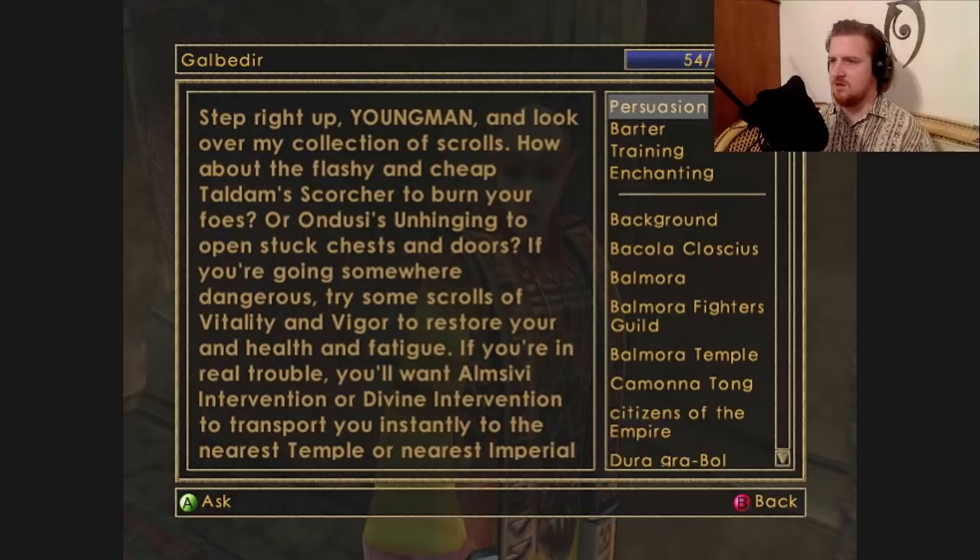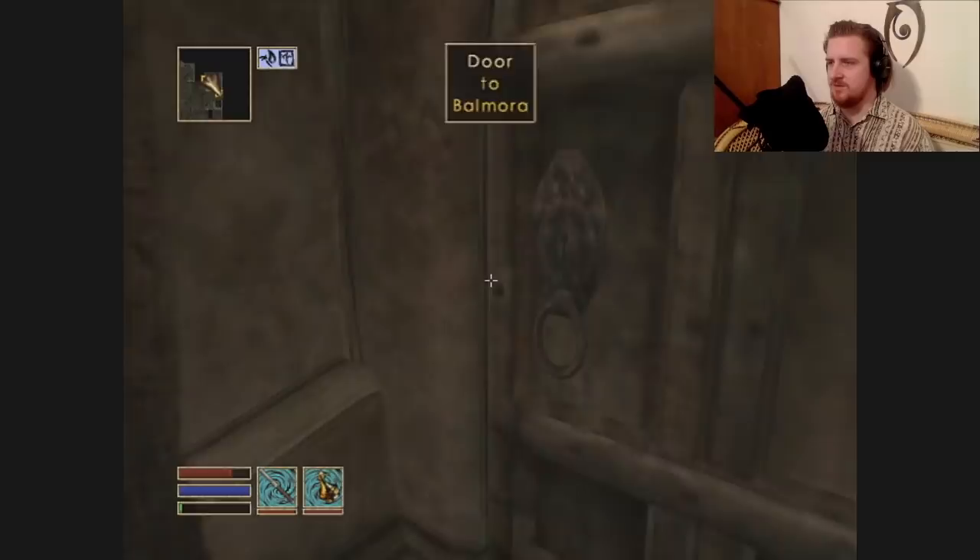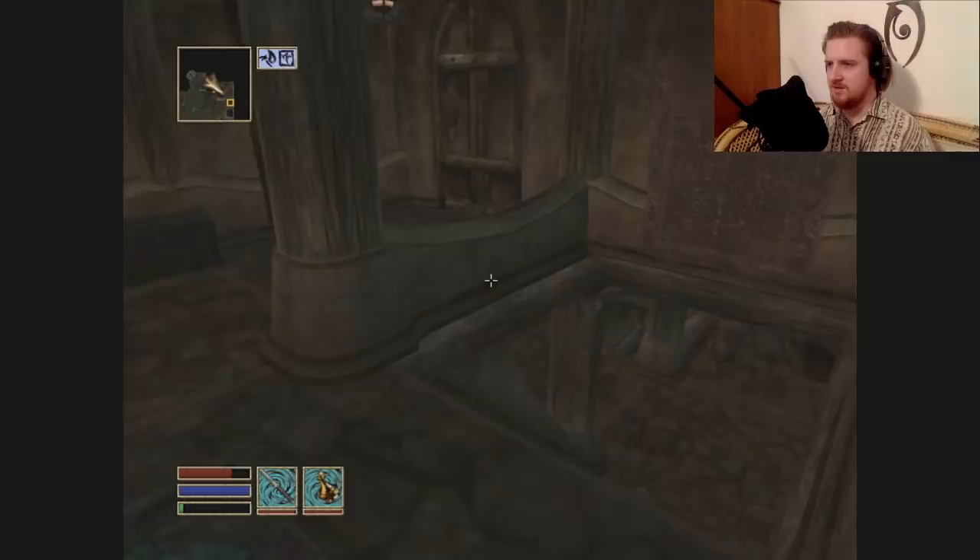Step right up, young man, and look over my collection of scrolls. How about the flashy and cheap Taldum Scorcher to burn your foes? Or Undusi's Unhinging to open stuck chests and doors. That almost rhymes. You have a weird voice I haven't heard yet — I'm not opposed to it. It's just jarring when you think you've heard all the voices the game has to offer.